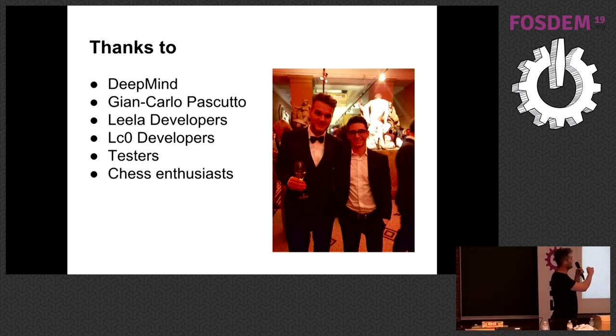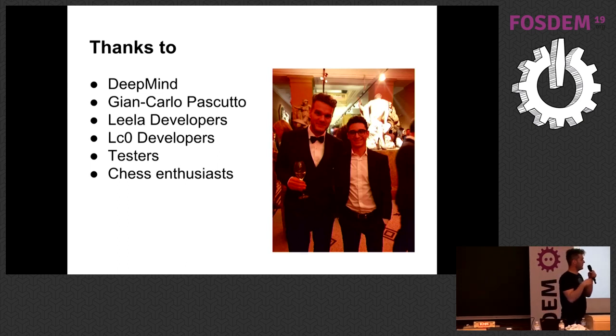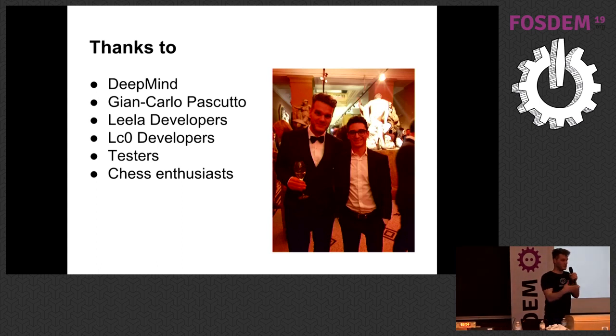One more notable thing: in November 2018, the core developers got an email from the manager of Fabiano Caruana, who was challenging the world chess champion Magnus Carlsen. We were invited to join there, which was a very nice experience. He was actually using and investigating LilaChessZero as a way to train and improve his skills. It was a lot of fun to be there.